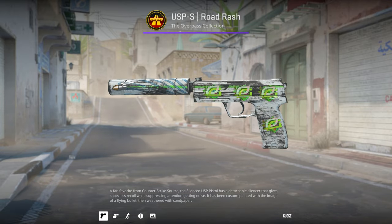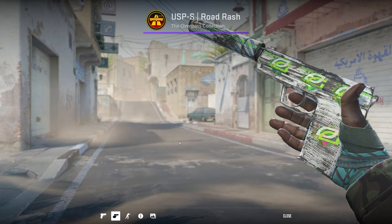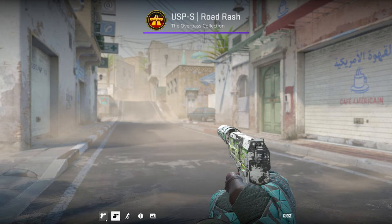I've got a Minimal Wear USP Road Rash and I purchased this one because of the Optic Gaming stickers. The holo effect goes between green and blue which are also the colors on the actual weapon itself.